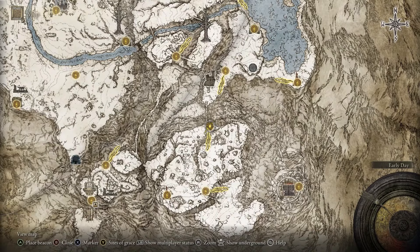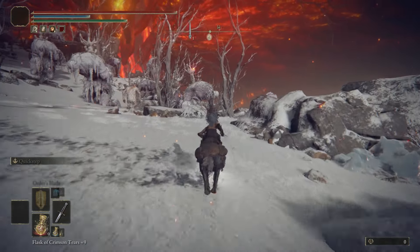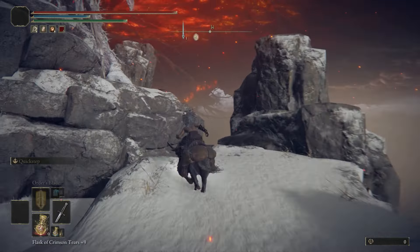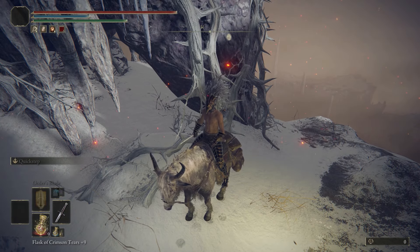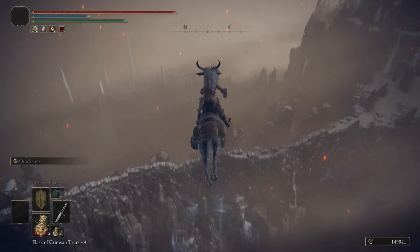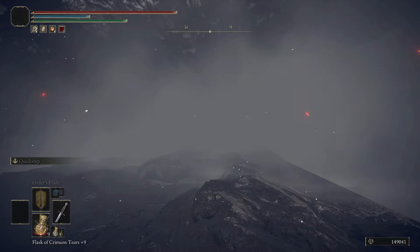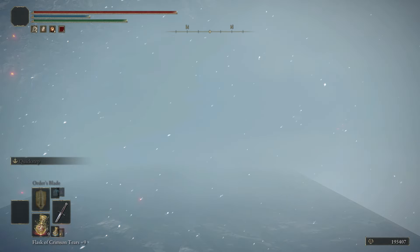The last two glitches are at the mountaintops of the giants. Starting with glitch seven — the site of grace you want is called the giants grave post. Once you spawn in, call on torrent and follow my path. Keep running past all the enemies. Once you get over here, you'll see this decayed-looking giant. Get up next to them and you'll see this ledge — double jump off it. I'll show in slow motion: get to the edge of the ledge, jump, hold off on the second jump for a bit, then do the second jump. If done correctly, you'll fall down and get a bird's eye view. Continuously swing your right hand — after about two minutes you should acquire about 100,000 runes. Travel back to the site of grace and rinse and repeat.